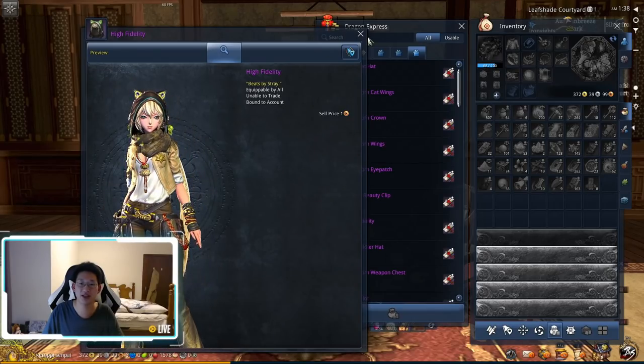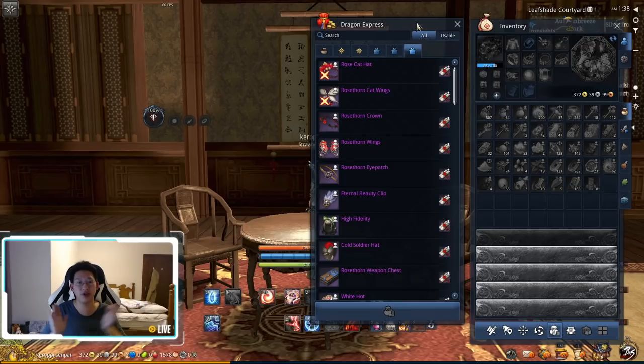I hope this video helped a bit and hopefully there's some hype for the wings. I know they're not as amazing as the Chinese wings, but I'm sure NCSoft is working on something. It could be an exclusivity thing for the Chinese region specifically, but who knows — one day the NA and EU servers might get it, and these Rose Thorn Wings are the first step. Anyway, I hope you enjoyed the video, see you guys next time!